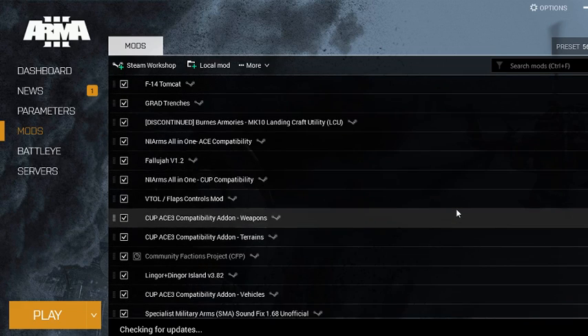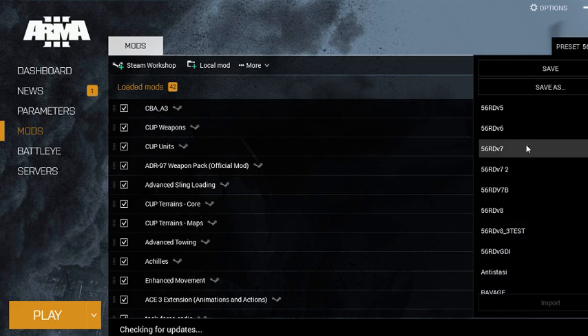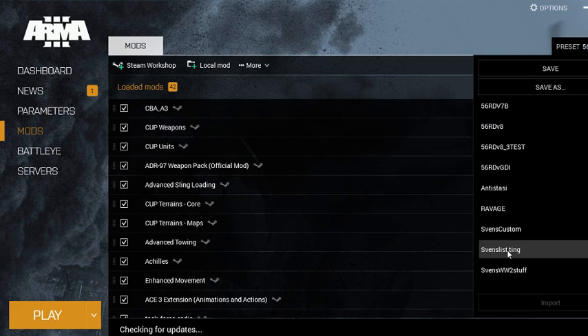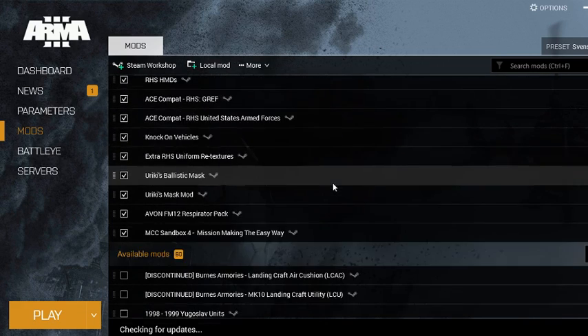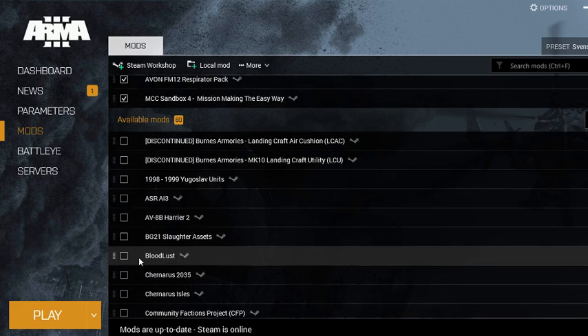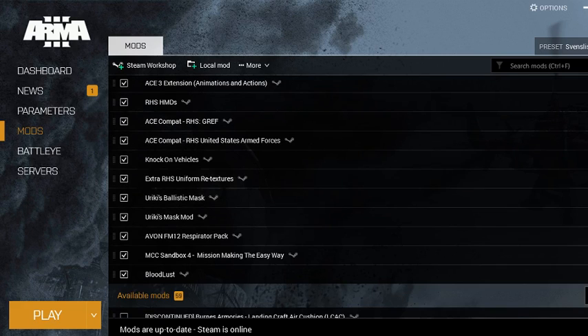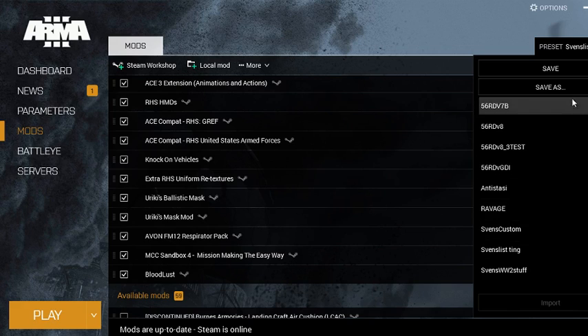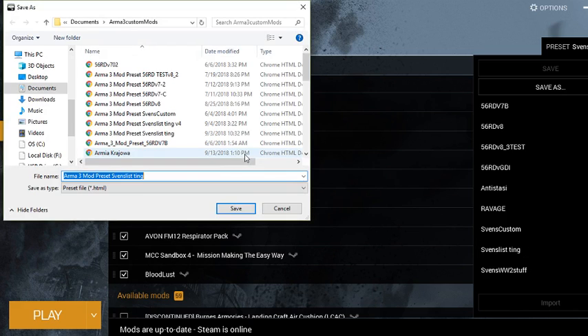I have my unit's mod list loaded up with all the mods. I have various versions, but say I'm on my standard mod list and I want to add — let's say Bloodlust. Throw it in there. Bloodlust has been added to the list. Now the main thing — you're going to hit save, and then you're going to go to that little circle thing that says share presets.